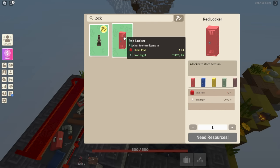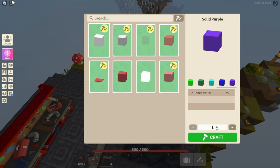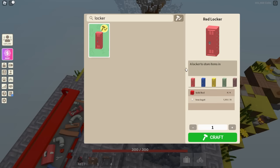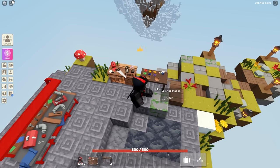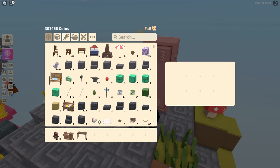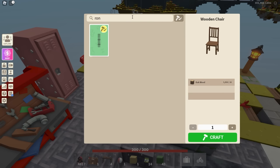Let's check them out. We've got some lockers - these are pretty cool red lockers. Looks like you need solid red blocks to make them. There's also a purple locker - it doesn't really look purple, more like a pastel. Let's go to the coloring station and make some solid purple and solid red. We can make the purple one - there we go. It looks kind of pink, but the cool thing is you can put stuff inside it. It's pretty sizable - basically 30 slots times six.